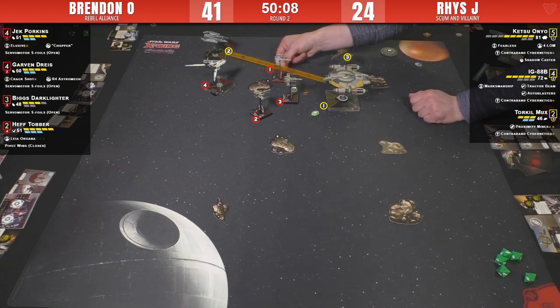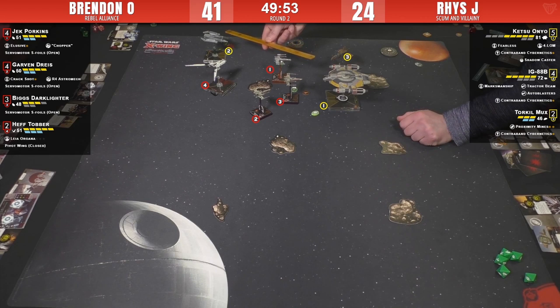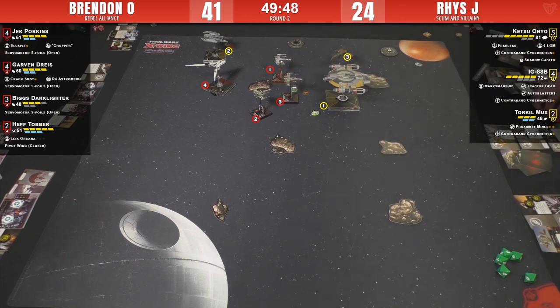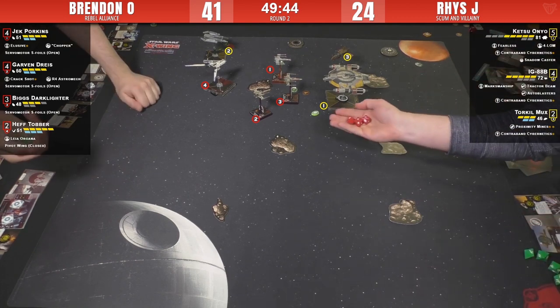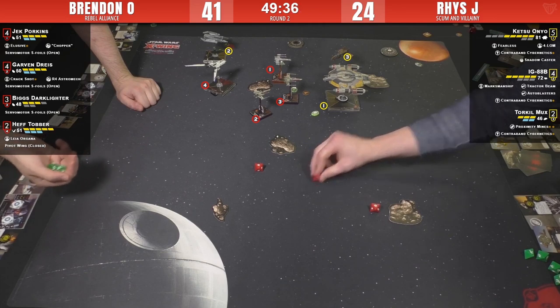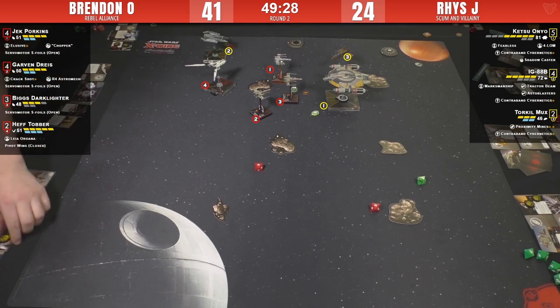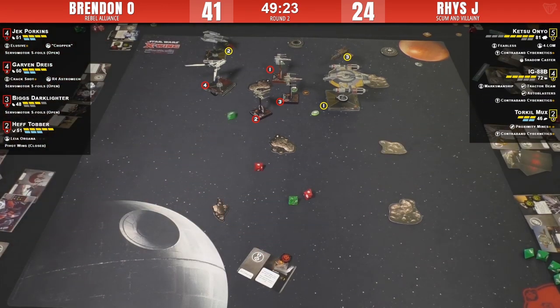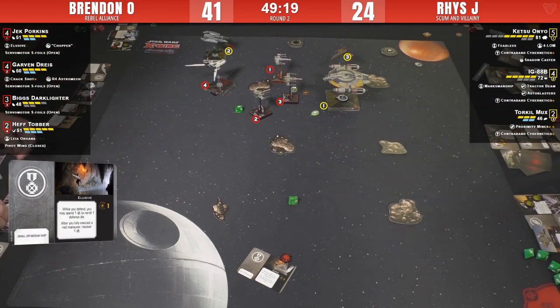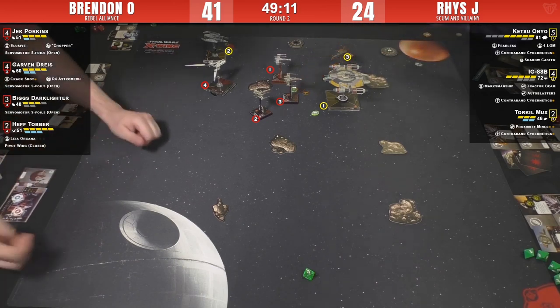Here goes IG - range two into Porkins, going primary. He's got a lot of crits. He's going to calculate - doing Elusive, spending his Elusive charge, then focus. Good use of Elusive there. Both pros are doing a great job letting us know what's happening.